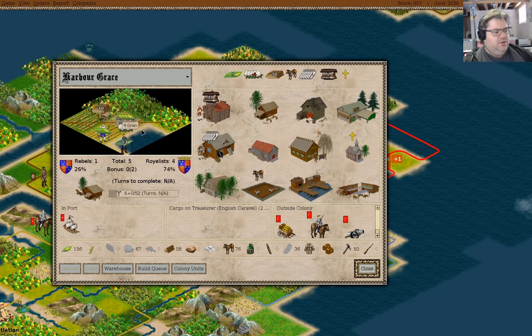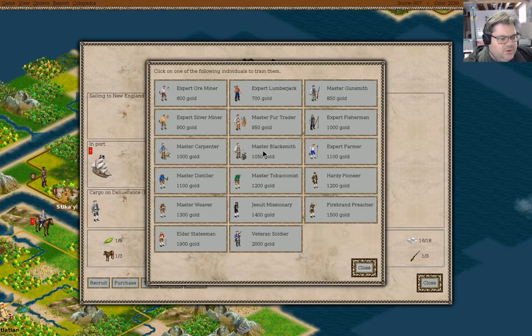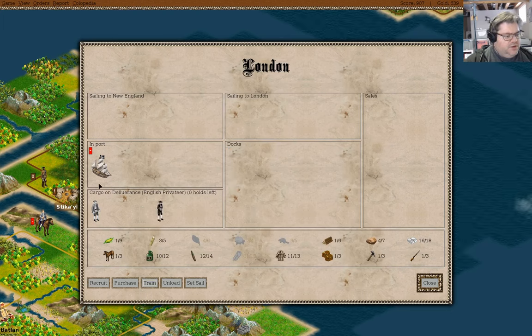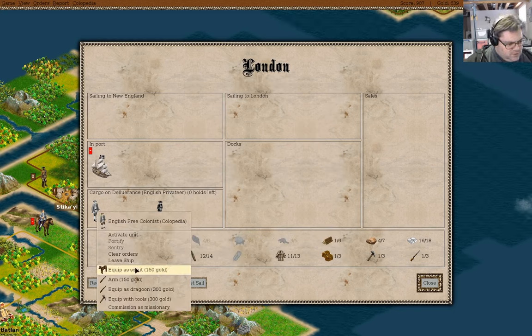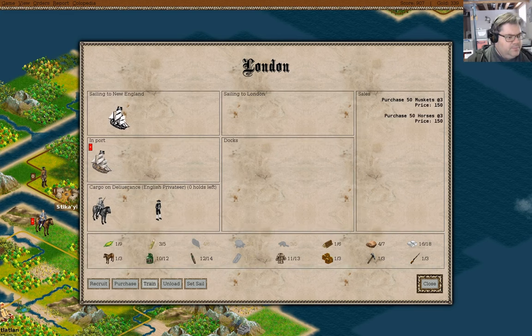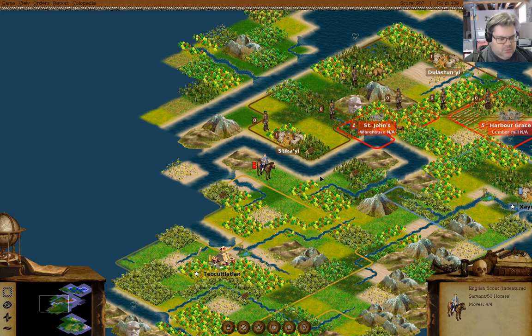I need a master carpenter — oh, we have a master carpenter. What can we train here? I'm gonna need a blacksmith. I'm probably gonna need all of these guys at some point. You know what, I'm gonna grab a missionary. I can equip as a dragoon — dragoon, yep. And then you can go to Harbor Grace.